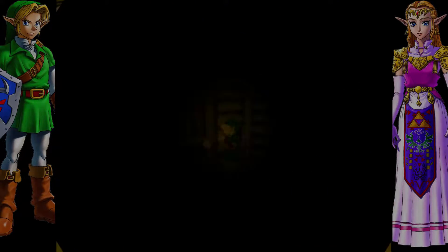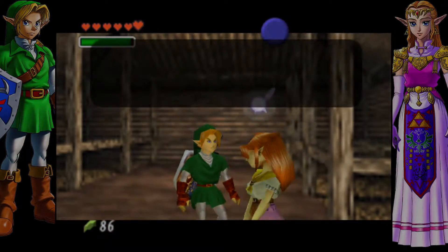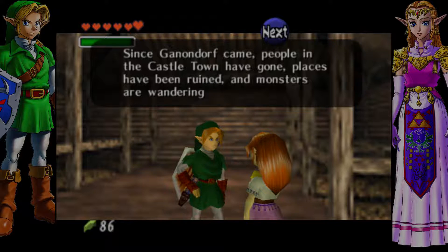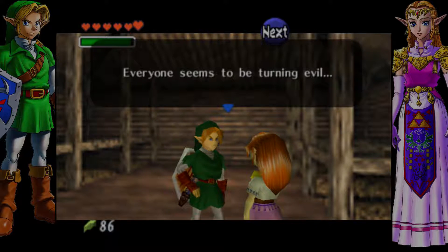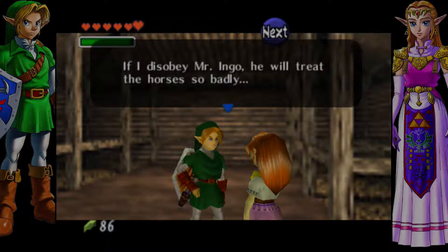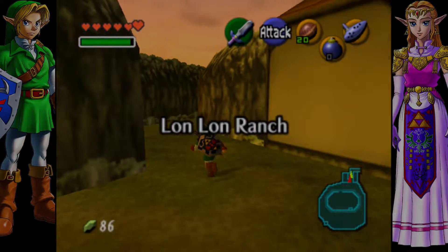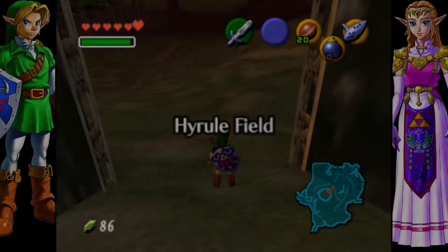Let's see if Malon's in here. We've got cows. There she is. Malon says: 'It's been a long time since we've had a visitor here. Since Ganondorf came, people in Castle Town have gone. Mr. Ingo is just using the ranch to gain Ganondorf's favor. Mr. Ingo treats the horses so badly, but there's nothing I can do.' So we'll come back at night when Mr. Ingo is asleep and she is with the horses, and then she'll recognize us and we can talk.